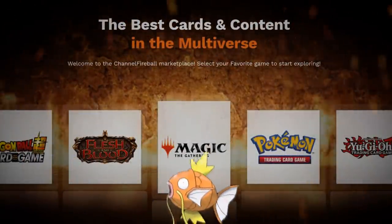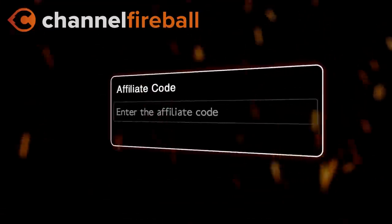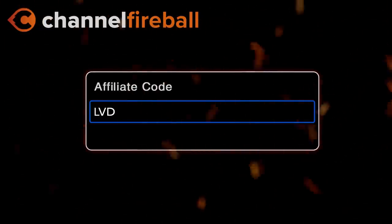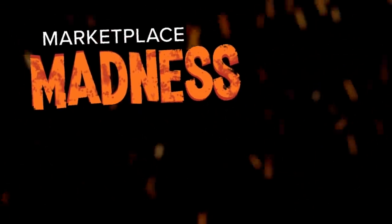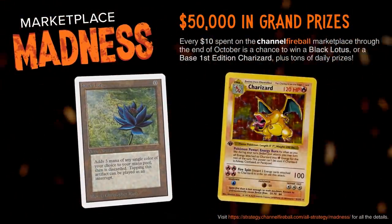Looking for Magikards or Magikarbs? On the new CFB Marketplace you can buy directly from local game stores. Support the channel by using the referral code LVD at checkout and be entered into the month-long giveaways culminating into a Black Lotus and first-edition Charizard.